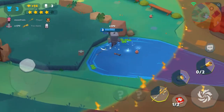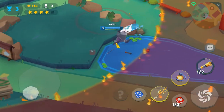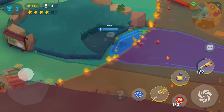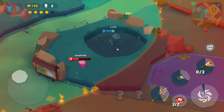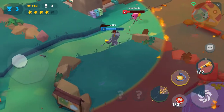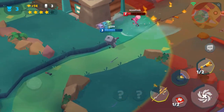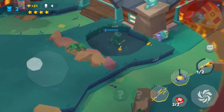I highly suggest using Holy Sandals when playing Frank, because it adds a lot of outplay potential. Other good items include Jungle Shoes, Vampire Teeth, and Happy Treats. I'm going to use a med kit. I'm quite lower level than everyone else, but I've been doing quite well with Frank anyways.